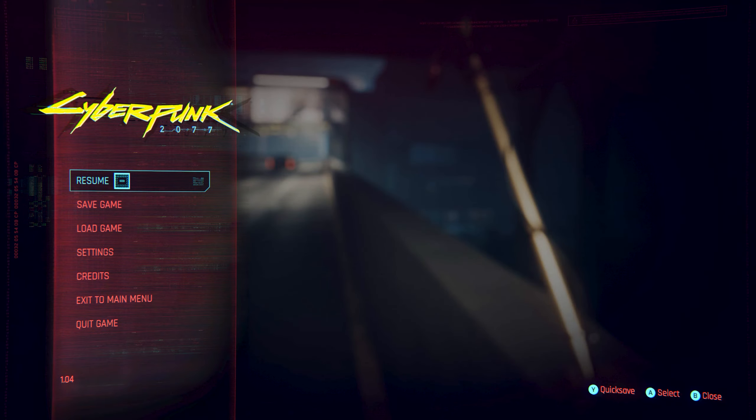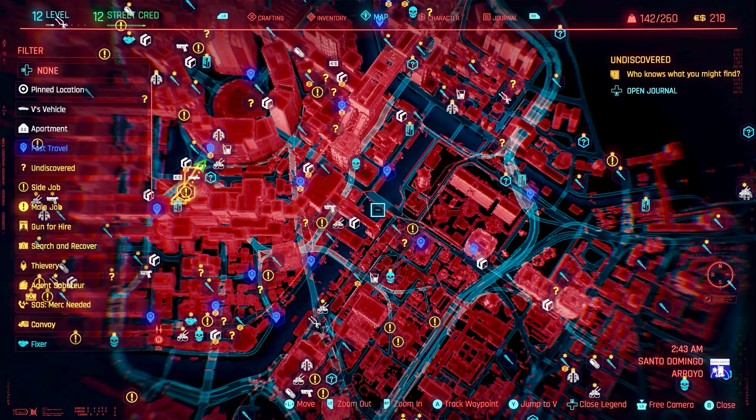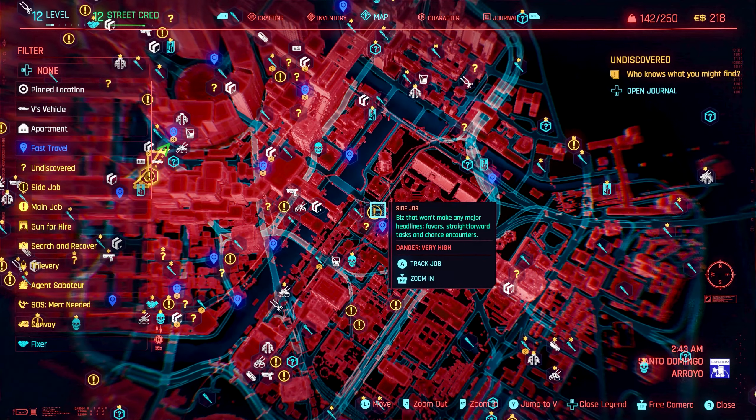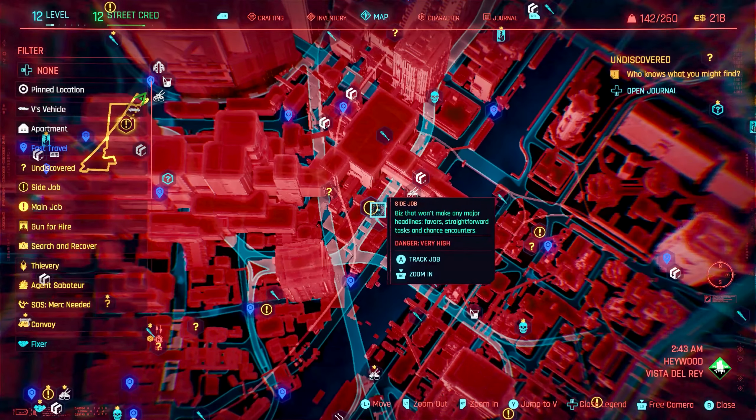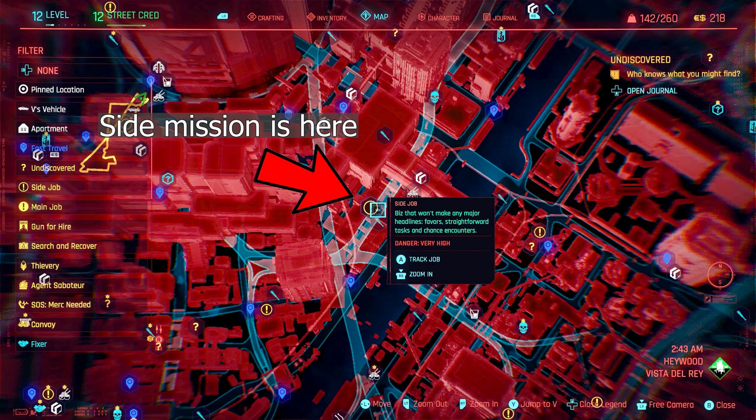Welcome back everybody to Grim Reaper Gaming. This video is just going to be a quick one. It is a how-to guide on how to get a unique weapon named Skippy. This will be a quick and easy weapon to get. It's going to be in the main area of Haywood, your hometown in Vista del Rey.